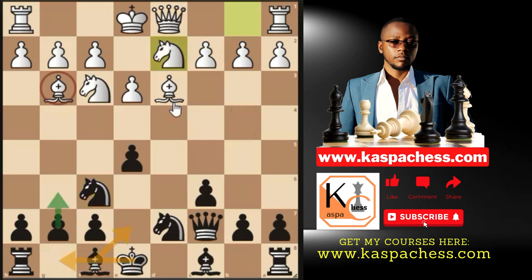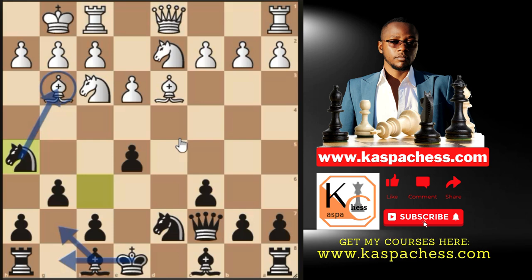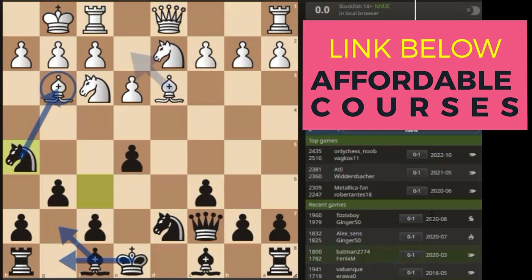If white castles short, you could play Be7 and castle short following typical Rat Defense ideas, but g6 is better by far. Once your opponent has castled short against the London System, it's time to go after the dark-squared bishop with Nh5 — no memorization needed, just know the right time to execute plans. The goal is to kill the London bishop. Without it, London players are powerless. In the Lichess database, black has never lost a single game from this position — 100% score.